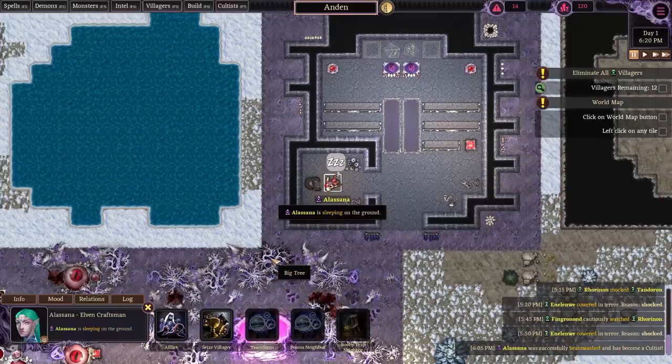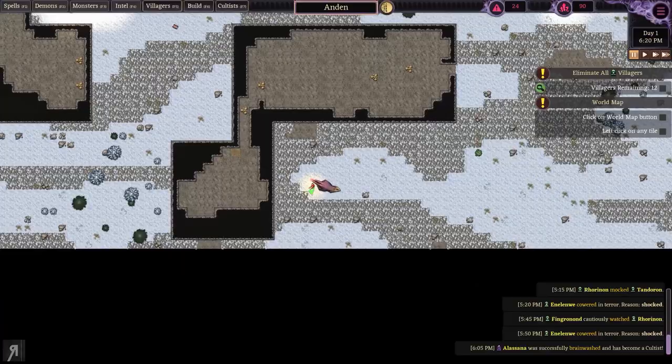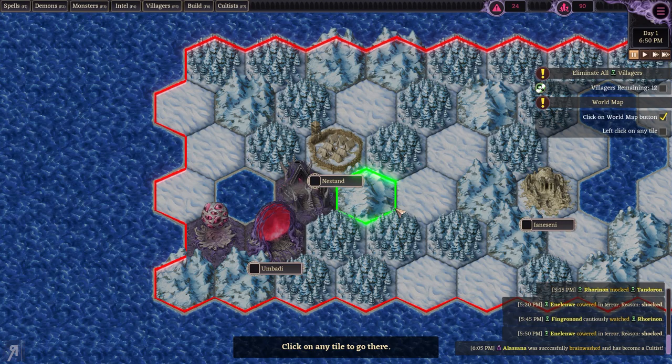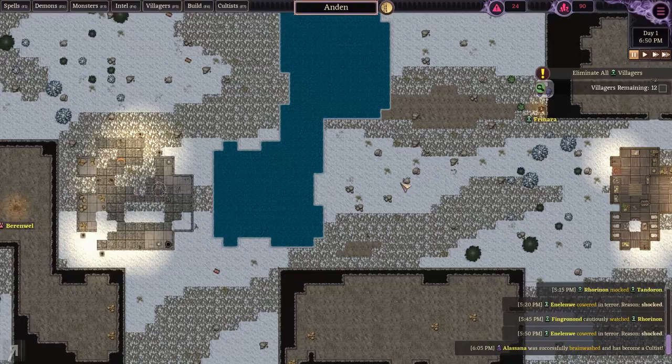Successfully brainwashed — let's take them back to the village. Where is the village? Ah, there it is. Let's place them down there. I think we're pretty good. Let's do the tutorial here real quick — click on any tile to go there. Oh, okay, that's good to know. That's perfectly fine.